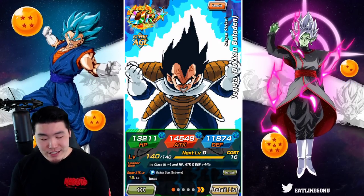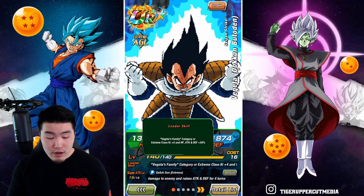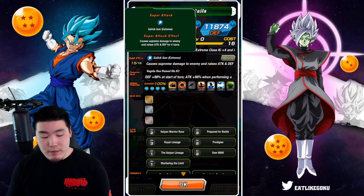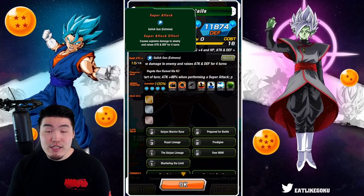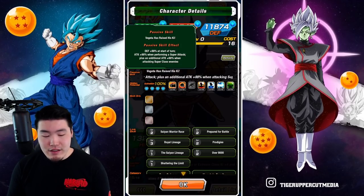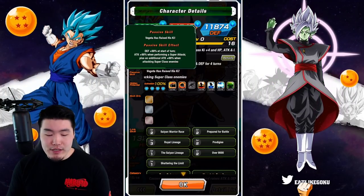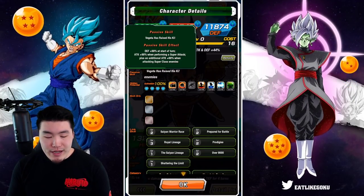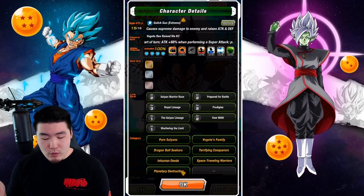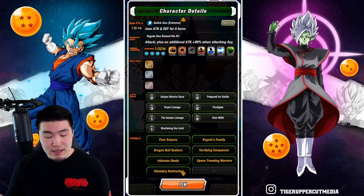Starting with the Vegeta here, his leader skill is Vegeta's Family category or Extreme class, ki plus 4, HP attack and defense plus 44%. Super attack causes supreme damage and raises attack and defense for 4 turns. Passive is defense plus 88% at the start of the turn, attack plus 88% when performing a super attack, plus an additional attack plus 88% when attacking Super class enemies. His links are Saiyan Warrior Race, Prepare for Battle, Royal Lineage, Prodigies, the Saiyan Lineage, Over 9000, and Shattering the Limit.